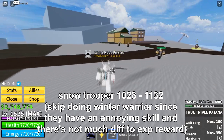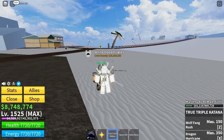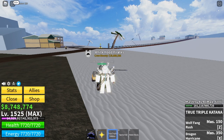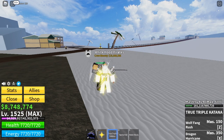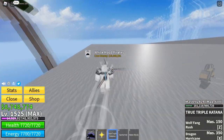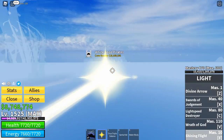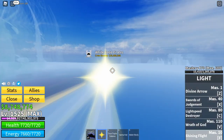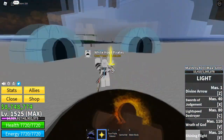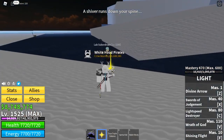You can easily complete the quest and it gives a decent amount of XP. From Snootrapper it's level 1028 to level 1132. When you reach level 1132, you have to go to the Hot and Cold zone. I suggest doing Love Subordinate.